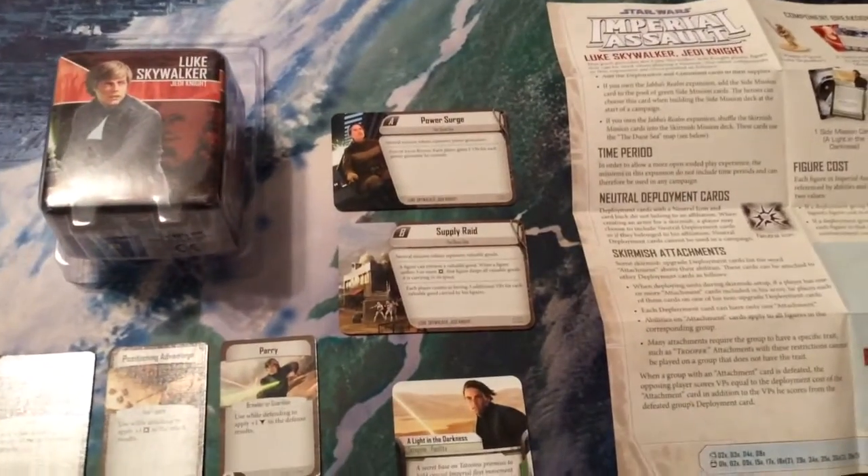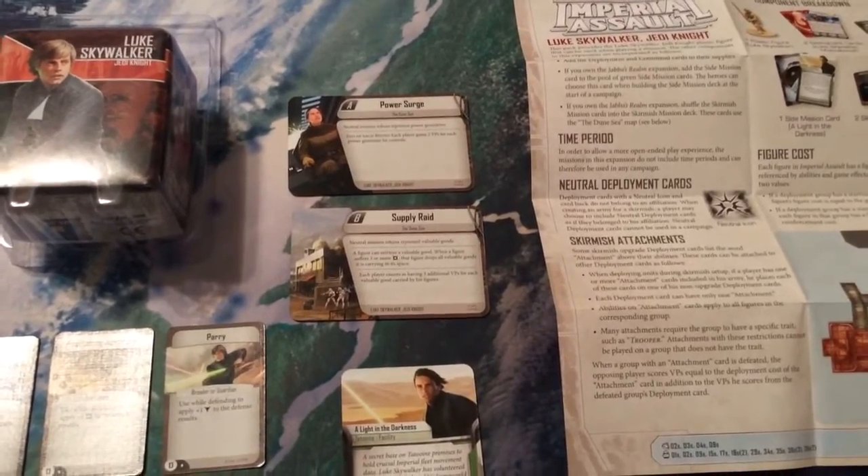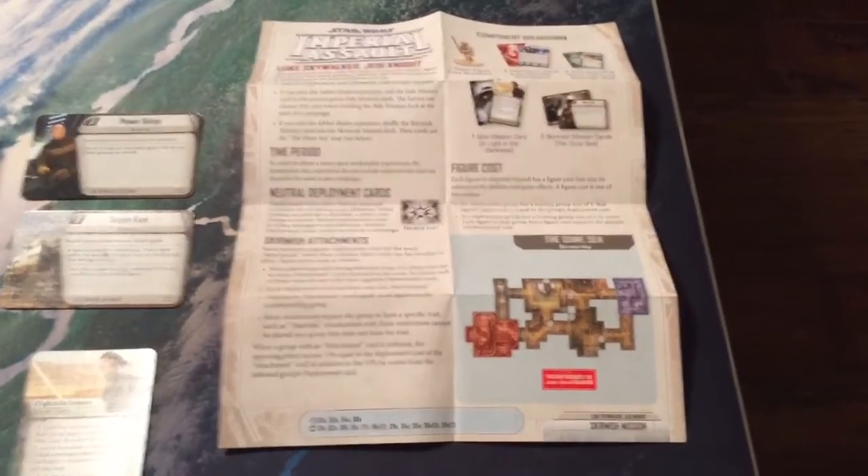We have our two skirmish mission cards, Power Surge and Supply Raid, which both take place on the Dune Sea. We also have our rules supplement, which includes our maps.